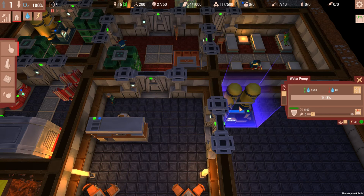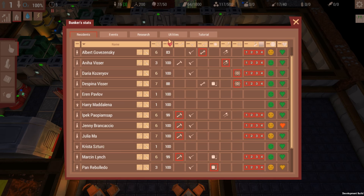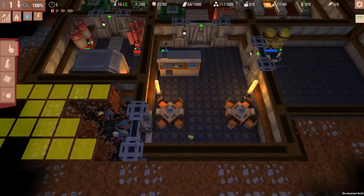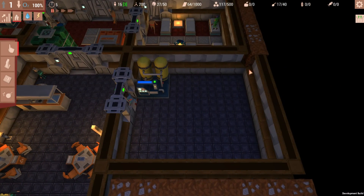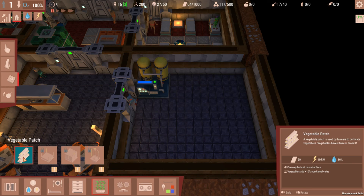The water pump is constructed. If we look at our utilities, we now have significantly more water and it doesn't even take that much power. They're digging out the room for the med bay, which is great. In the meantime, we'll lay out the farming plots. Vegetable patches need to be placed on metal floor, but let's lay these out and figure out how many we could fit in here comfortably.